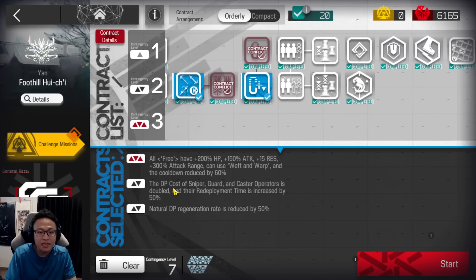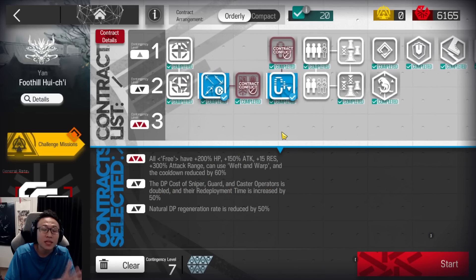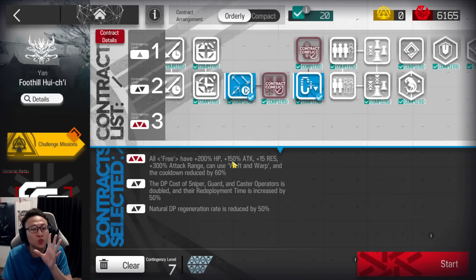Along with this particular risk, there's also DP cost of sniper, guard, and casters being double. It's only double, not triple, so it doesn't hurt to deploy some snipers, guards, or casters within the stage. But redeployment time is increased by 50%, so as far as possible, you kind of don't want to be removing them and then putting them back in the stage again.